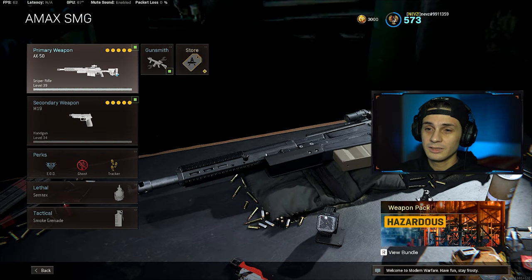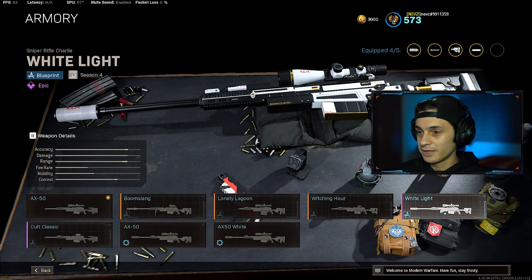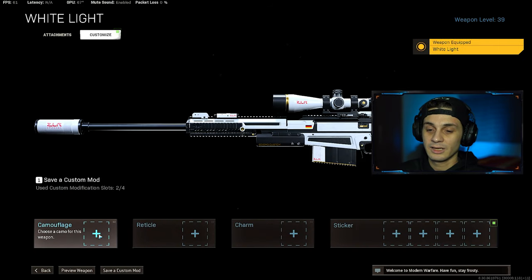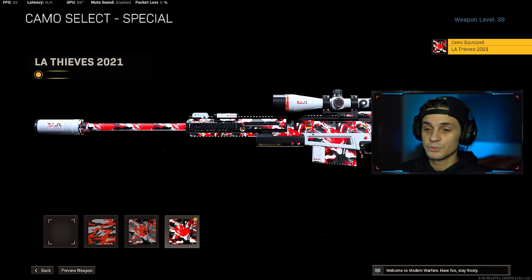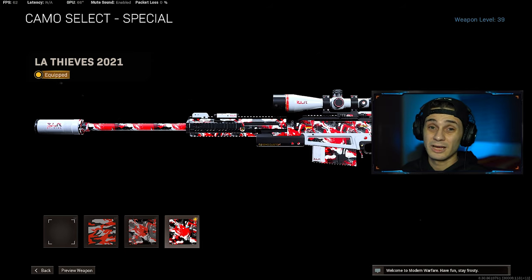So let's say for my AX50, I'm gonna use the white light blueprint right here and apply my CDL skin like this — it looks way better than just without a blueprint. You can see the difference. And usually the CDL skins work best when you have white blueprints.